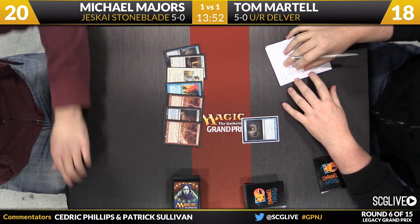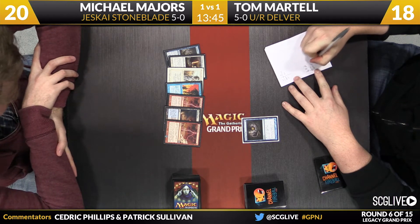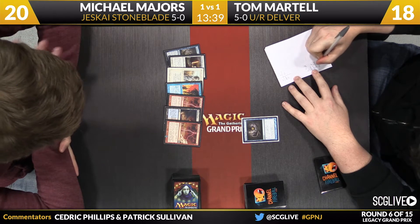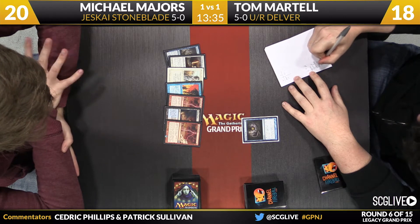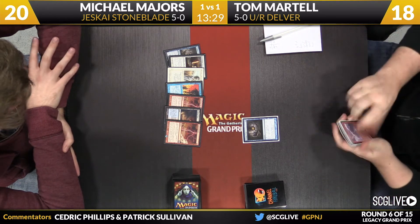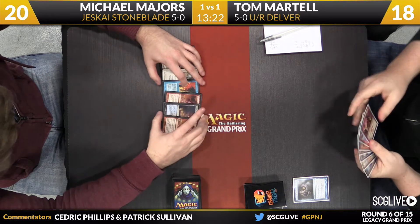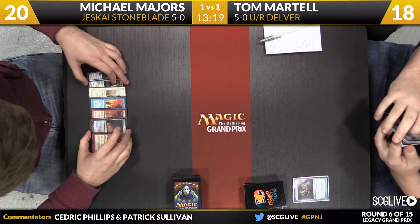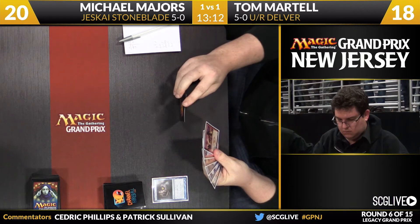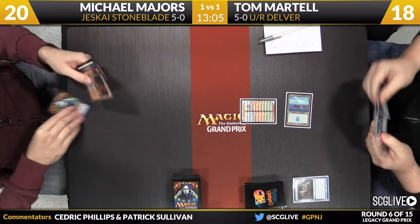Looks like he's got a couple copies of Lightning Bolt and Swords — Force of Will looks present. The land count looks a little bit low but he will keep it. Game number three underway. This is why Gitaxian Probe is the best card — now we get to know exactly what Majors has. There's a Scalding Tarn between those two Lightning Bolts, along with the two bolts, the Force of Will, Stoneforge Mystic, Treasure Cruise, and Swords to Plowshares. No cantrip to improve this hand, and I believe Michael's list has no copy of Plateau, so we can't get red and white mana off the Scalding Tarn.